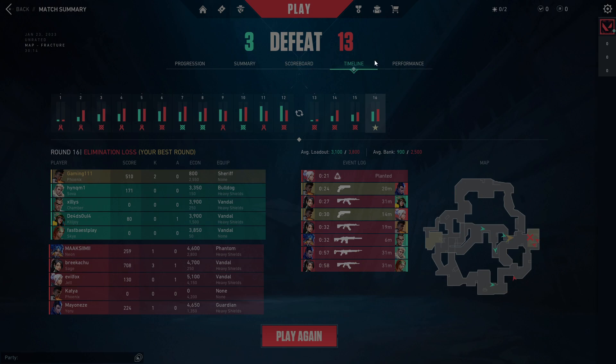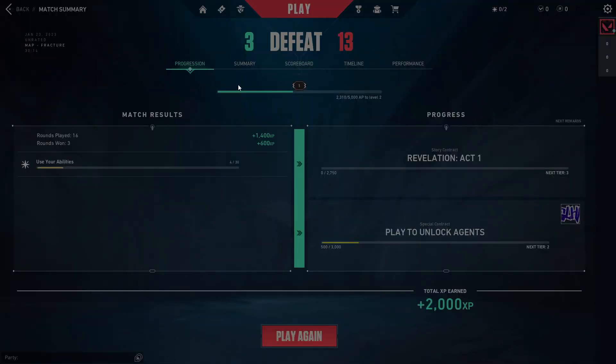Basically, the only way you can check your XP is after the game. When you finish the game you should see something similar to what I'm seeing here right now. If you want to check your XP, you need to go to Progression. As you can see, to level two I currently have 2310 XP and I need 5000 to level up to level two.